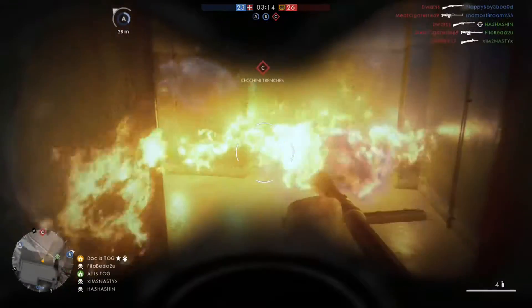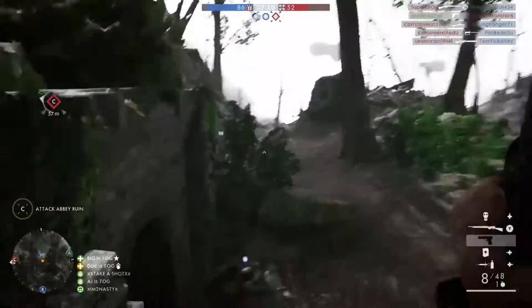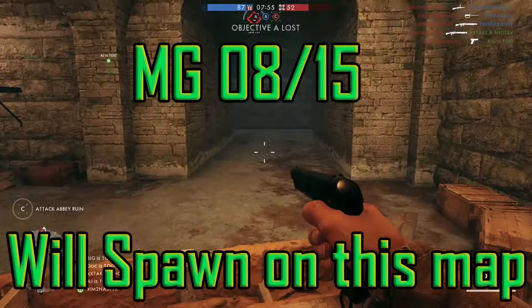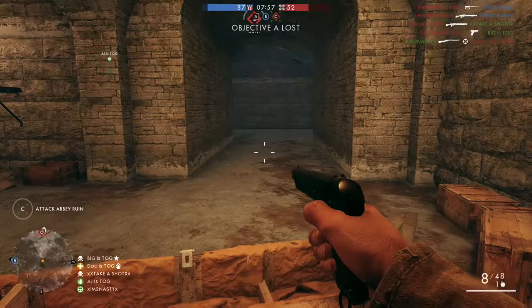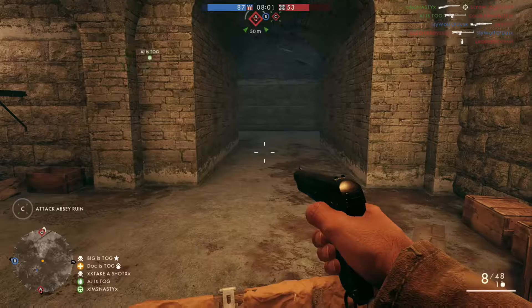Next we're going to talk about Argonne Forest. As you can see here it's right in between C and A in these little tunnels. If you're coming from A it'll be just on your right here — can't miss it. Coming from C it'll be on the left just through the hallway.